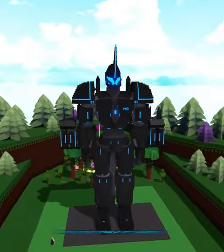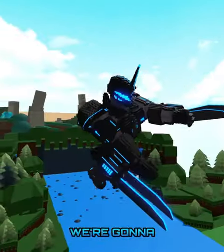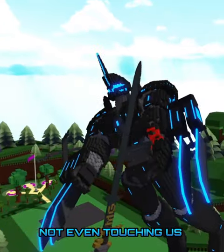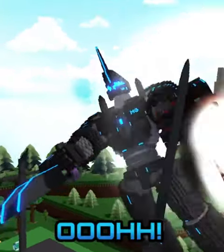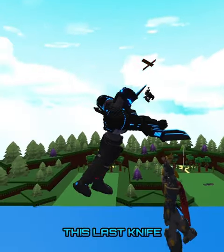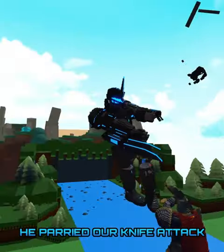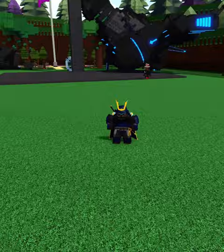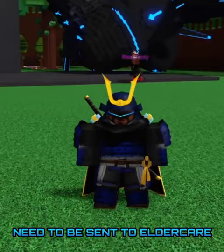Now let's get straight into the battles. We're gonna see if we can finish off the Crusader. Oh my gosh, his sword is not even touching us — and doing damage again! There goes our knife. Boxy, you gotta make this last one count, man. He parried our knife attack and looks like he cut our leg too. Oh no, Boxy's dead. Looks like this old mech needs to be sent to elder care.